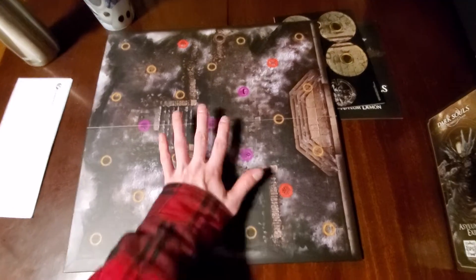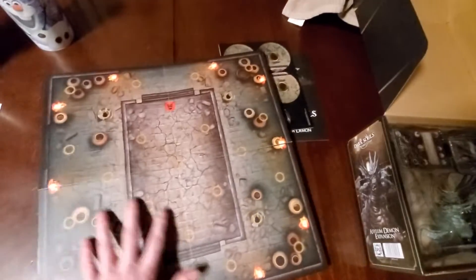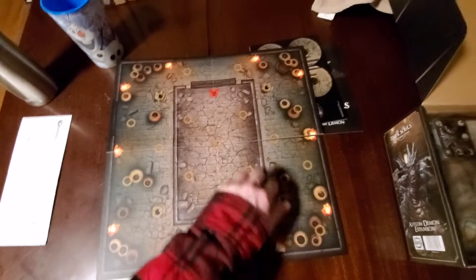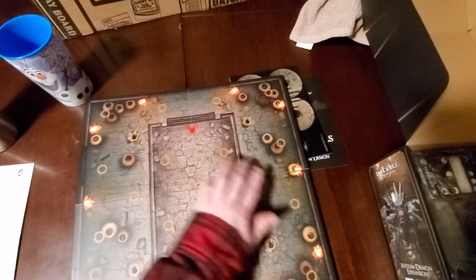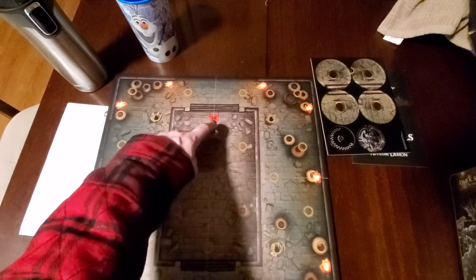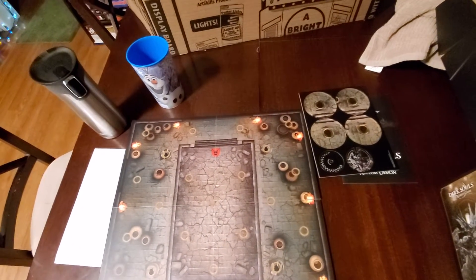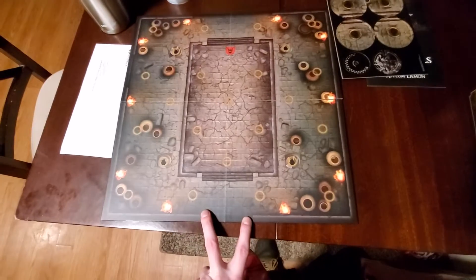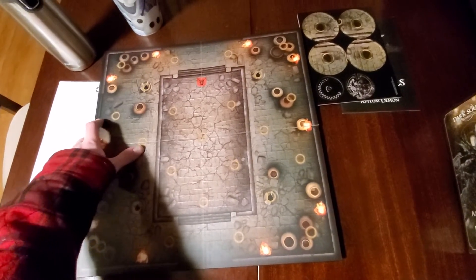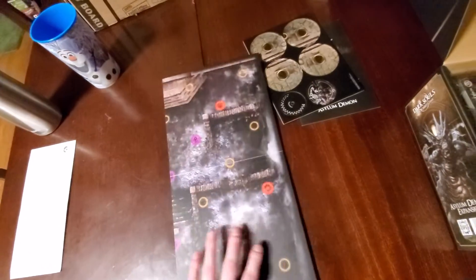There's two sides to it. This is for the level four encounters, and then when you flip it over, this is the boss encounter. The pillars would go in these four spots right here. The boss would be placed right there. Looks like you've got an entrance right here — just like in the video game, you got the gate that opens up over here, and then this leads out to the exit.